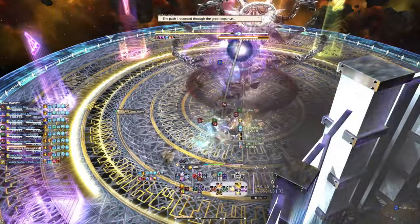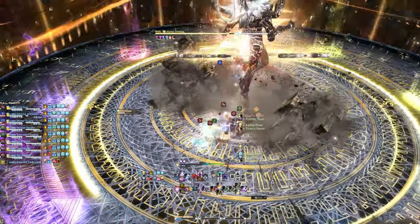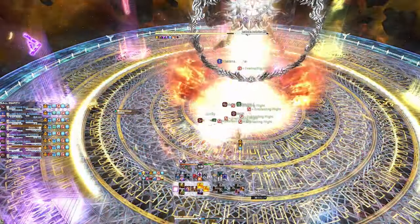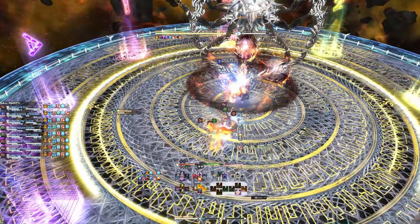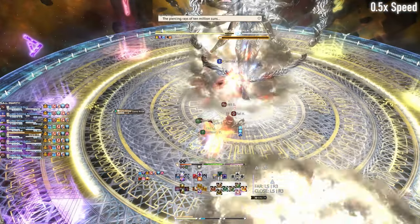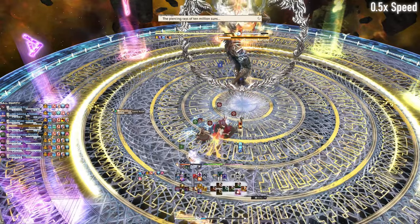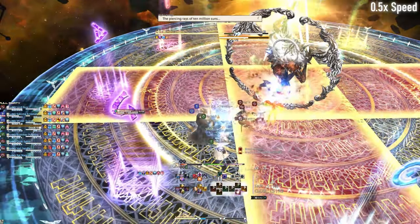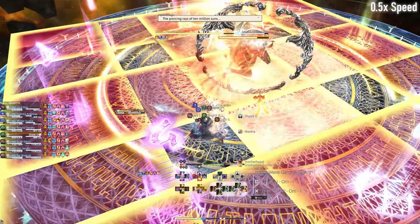After this, the boss will do two auto attacks. The auto attacks in this phase target two players: the main tank, and the furthest player away from the boss. The off tank will need to make sure they are the furthest player out. Next up, the boss will cast his first instance of Cosmo Arrow, also known by the community as Exa Squares, which will be followed by Cosmo Dive.